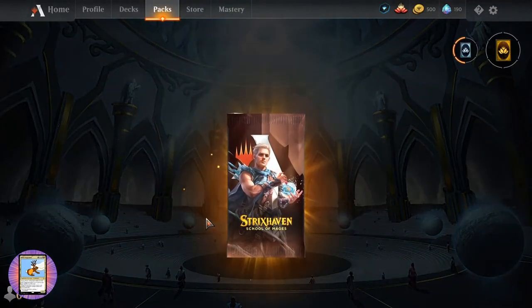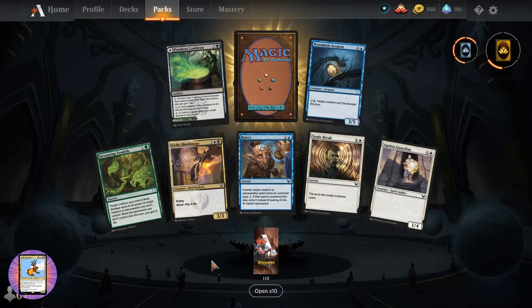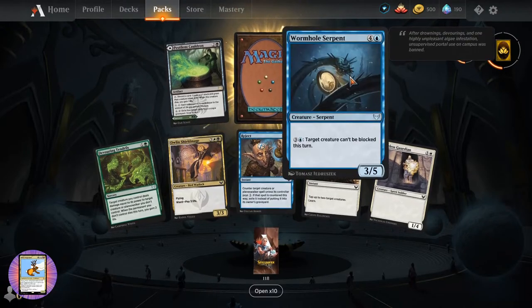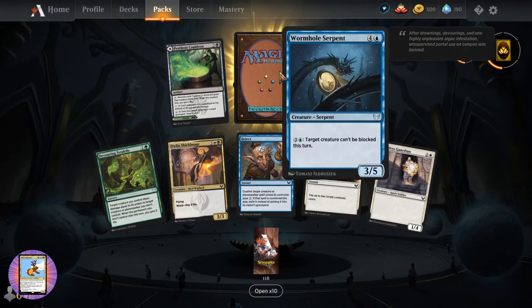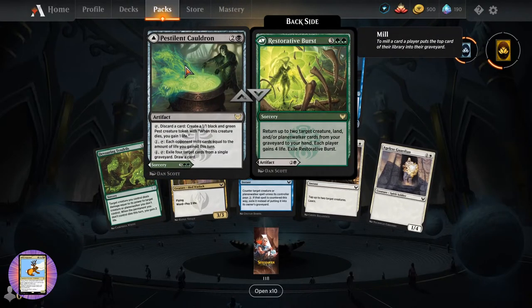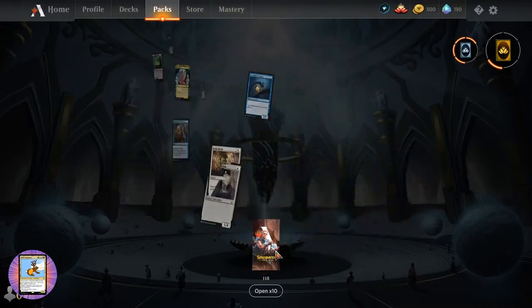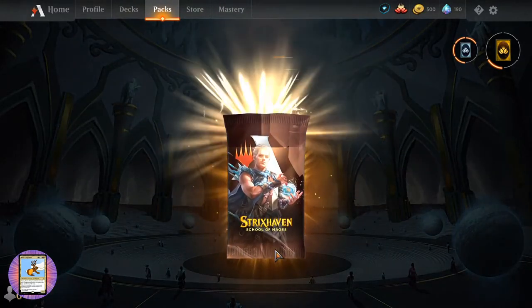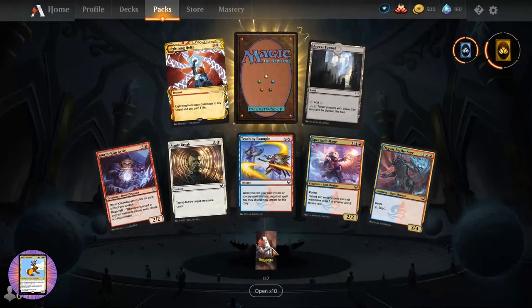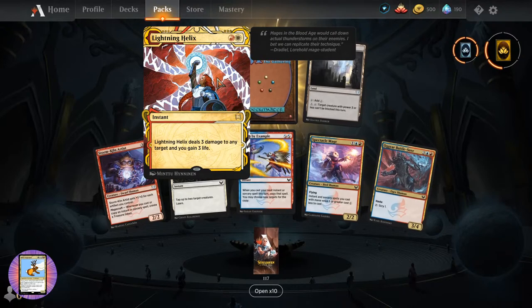So we're going to start zipping through a bit quicker now if there are things we've seen before. Worm Howl Serpent - I don't think we've seen that. Pestilent Cauldron. Restorative Burst. And Harmonize. What else? Lightning Helix - I think that's new. Access Tunnel.